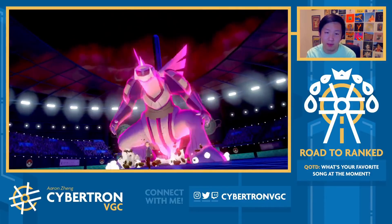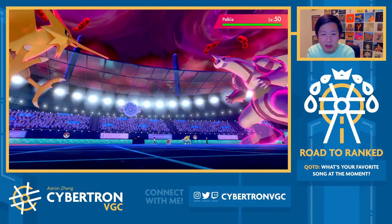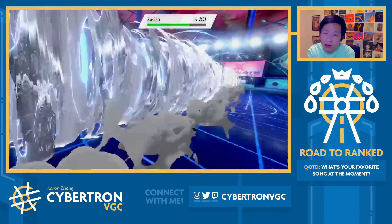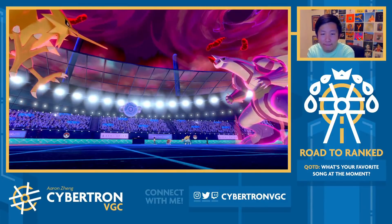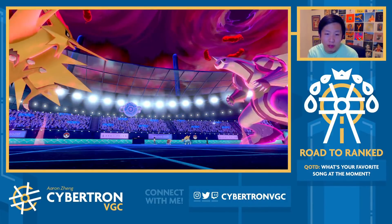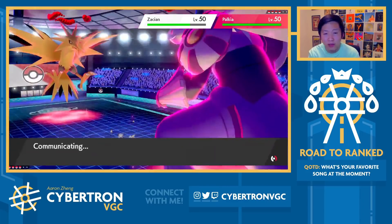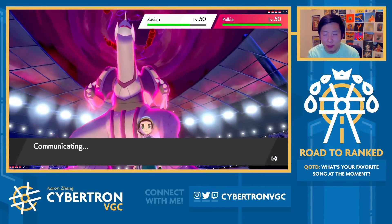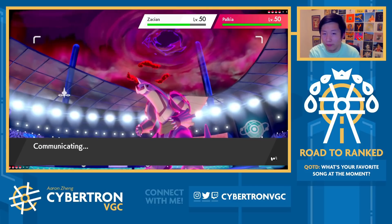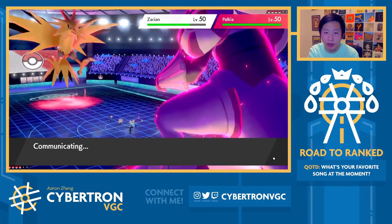They didn't even bring Grimmsnarl ultimately, which is interesting — and since they led Incineroar and Amoonguss, they can't have it in the back either. That's really valuable for us. Max Guard — okay, works for me. We'll get a Max Airstream off here. Max Flare should KO Zacian right now so Zapdos is putting in the work. With the Speed boost and them having committed their Dynamax to Palkia already, I'm going for Yawn into Palkia and Flare into Zacian. One thing I could have asked myself was whether to go for Flare onto Amoonguss — I was nervous about them switching Amoonguss back into Incineroar.